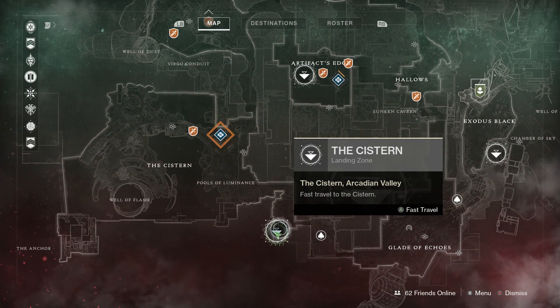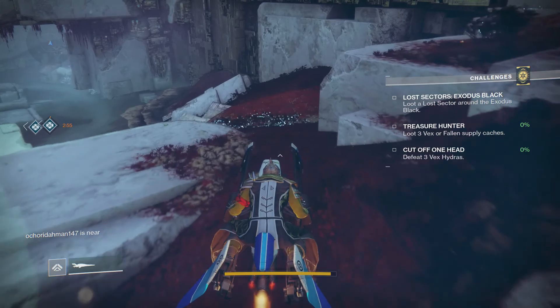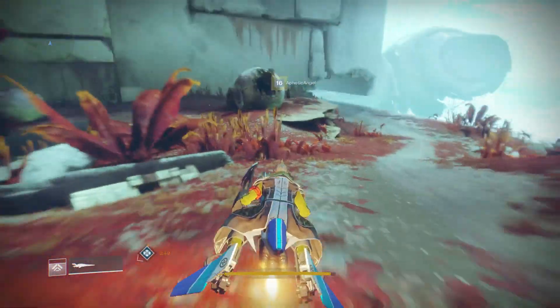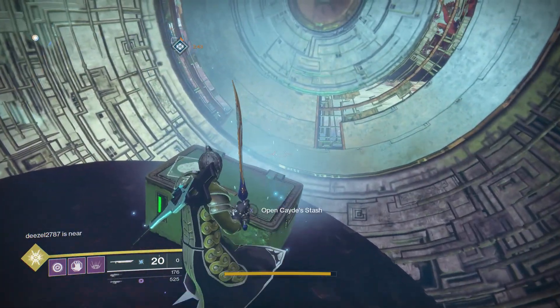For our third location, we are going to go to the Cistern and hop on our sparrow again to speed things up. We'll come down here, take a right, and this one we can find extremely quick and extremely easy. You're going to come to this orb here that's wide open, jump down, and grab it right here in the middle.